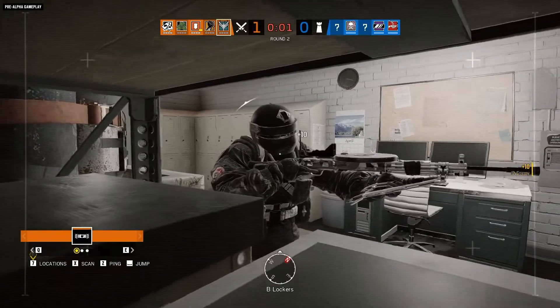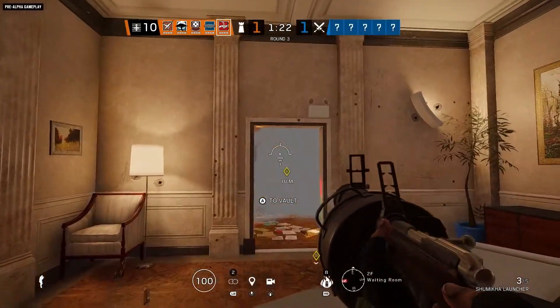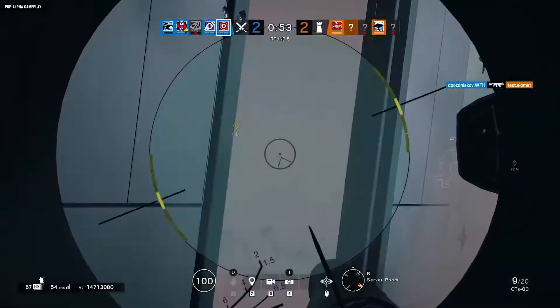As a low speed, high armor operator, T'Chanka is still very much a backline anchor, but he has a bigger sphere of influence as he can now rain down literal fire from long range.